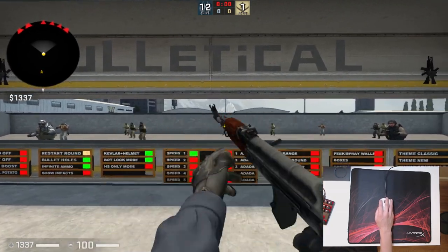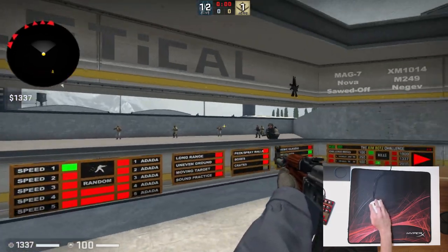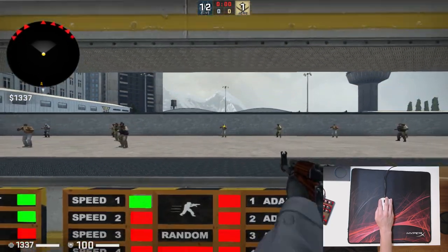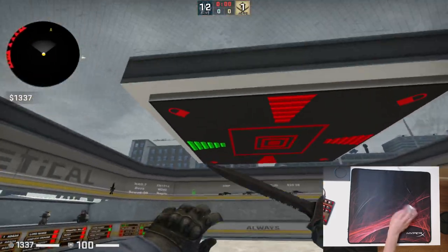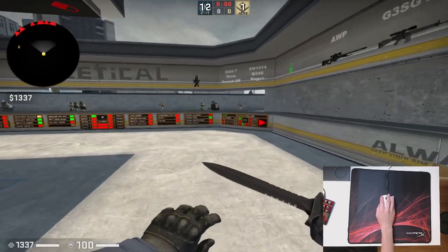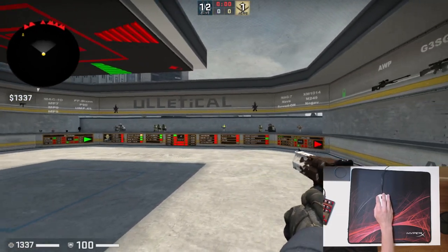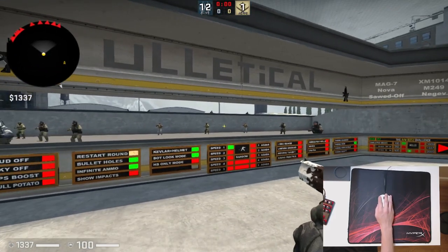Especially in a game like Counter-Strike where most of your aiming gets done within this range right here — maybe like half a screen — you primarily do that with the wrist. But in a game like Overwatch where you're doing 180s and looking massive distances across the screen, you might start incorporating more arm, but still the majority of the time you're aiming with the wrist because most of the time the enemy's in front of you and you can anticipate where they're going to come from.